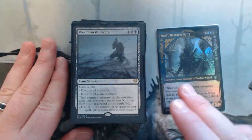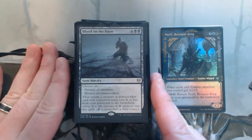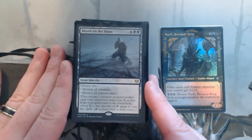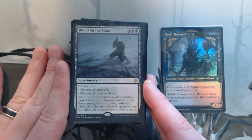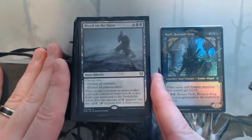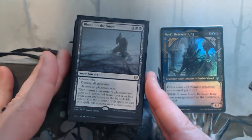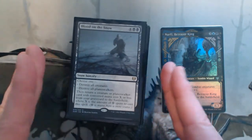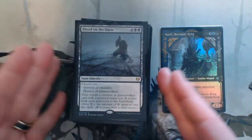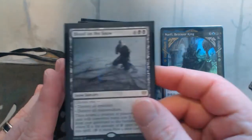Some board wipes. Because I'm playing snow mechanics, I have Blood on the Snow. I've really enjoyed this one — six mana is a lot for a board wipe, but you do get to bring something back from the graveyard. On turn six I might have four snow mana, so I'm going to destroy creatures and bring back a four-mana value card. I've really enjoyed that one.